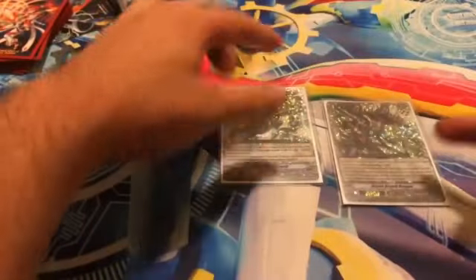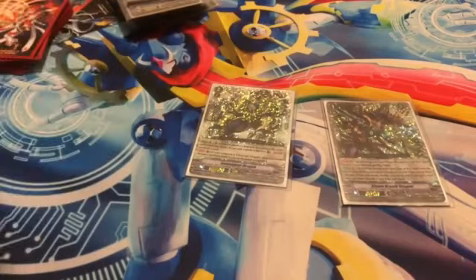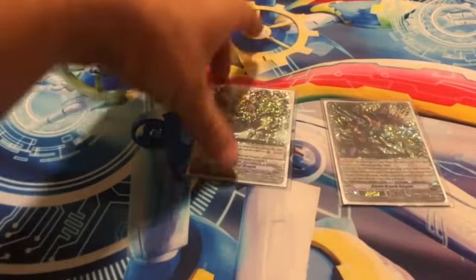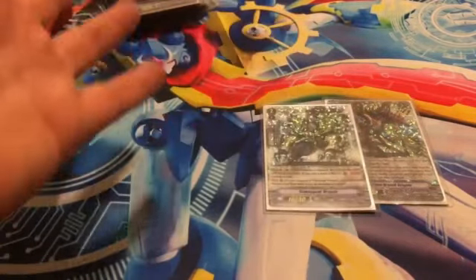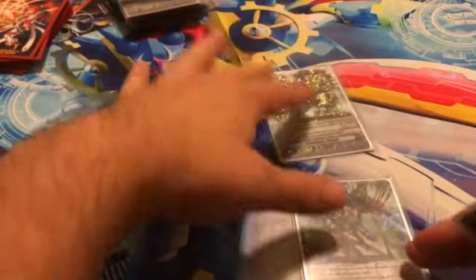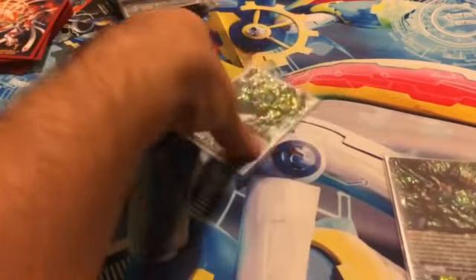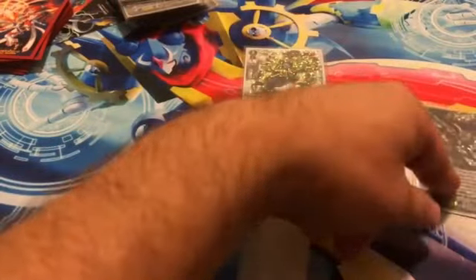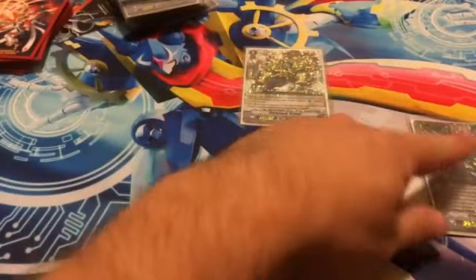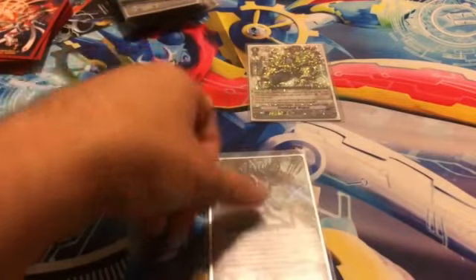For the new set, we have Steam Breath Dragon and Smoker Dragon. Steam Breath Dragon is your grade three search, so it helps you look for your Chrono Jet Dragons. This basically turns anything you have into stride fodder, so you can instantly go into your grade fours without any issue. They both also have an addition where they get plus five power for literally no reason at all, which means combining these gives you a free 28k swing, which is absolutely plus — absolute plus to do this for free.